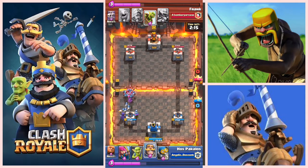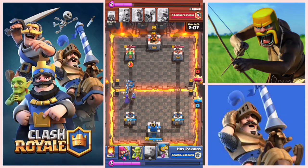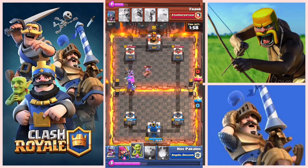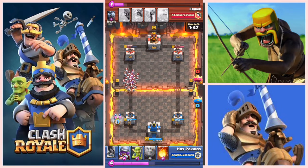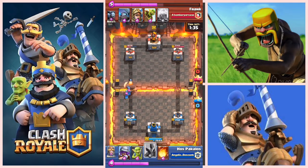Unfortunately for him, he drops the two cards that I've got easy counters for. All the minions are gone, his little mini pekka is gone, and I've got three troops running towards his tower. Part of my advice for you guys — and I actually heard Galadon speak about it in one of his videos — is he had a level 6 beat a level 7, but I pretty much do the same thing: you turn your defense into offense.